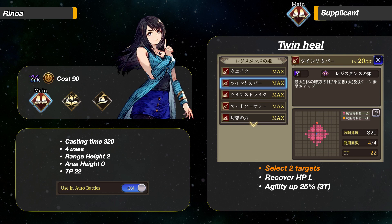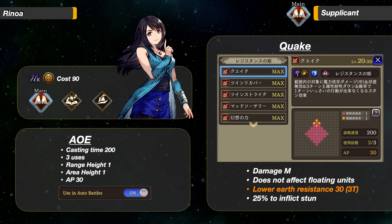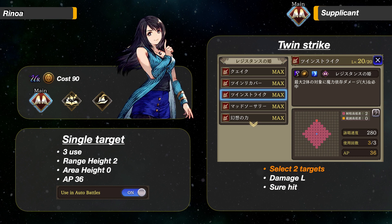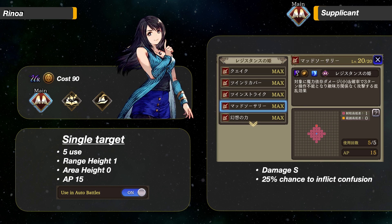Continuing to her attacks. The first ability is Quake — it has a casting time. It is a cross-shape AoE up to 5 panels away, deals medium damage, lowers targets' Earth Resistance after the damage, and has a 25% chance to inflict stun. It does not work on units with the floating status. Too bad the Earth Resistance debuff comes after damage. Her second attack also has a casting time: select 2 targets within a 6-panel radius, deals large damage, and is a sure hit. Next is her low AP attack with a range of 3: deals small damage and 25% chance to inflict confusion. This does not have a cast time.